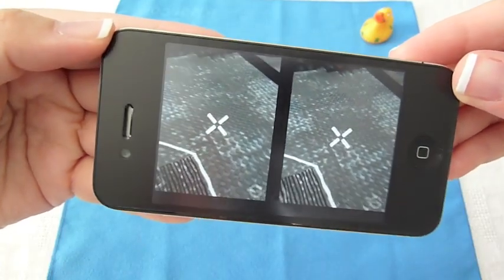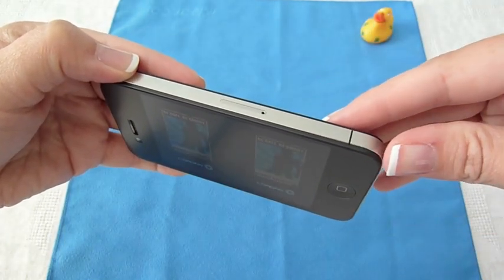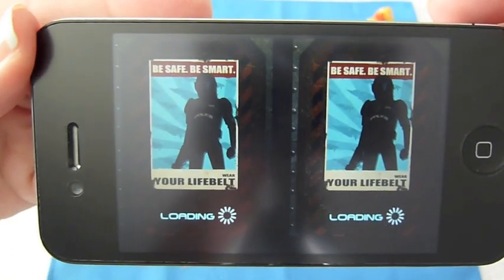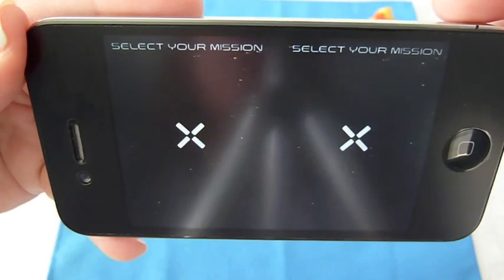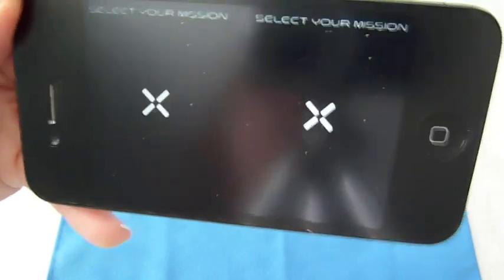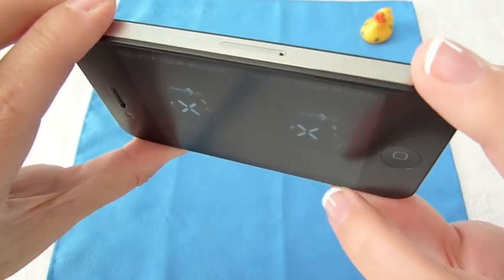Our next game is called Sector 17. It's a 3D 360-degree shooter game in which you are the galaxy's last defense. You've got 22 levels, a selection of weapons to choose from, and you're basically in a fighter jet shooting at enemies. You've got to watch out from above and below you and obviously shoot the bad guys. I'm just going to go into the first level, which is the training.